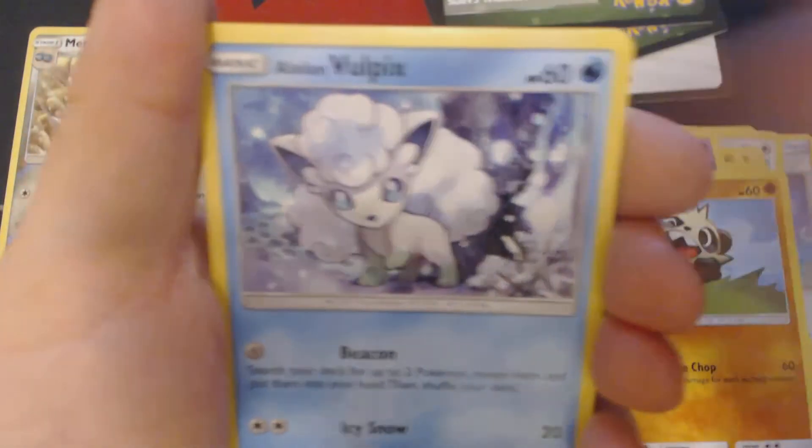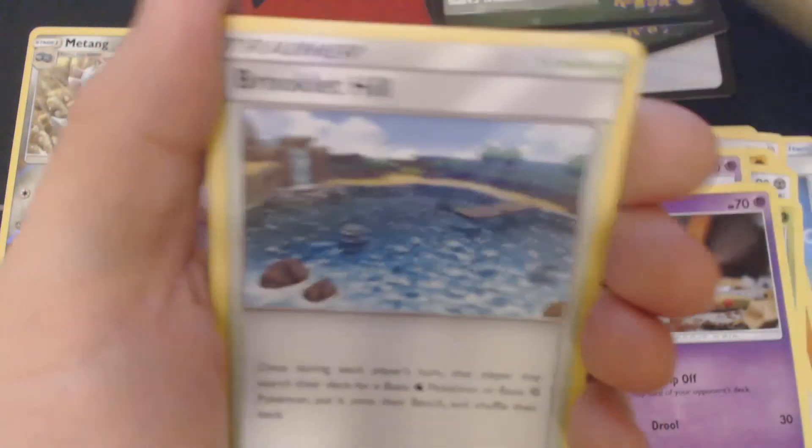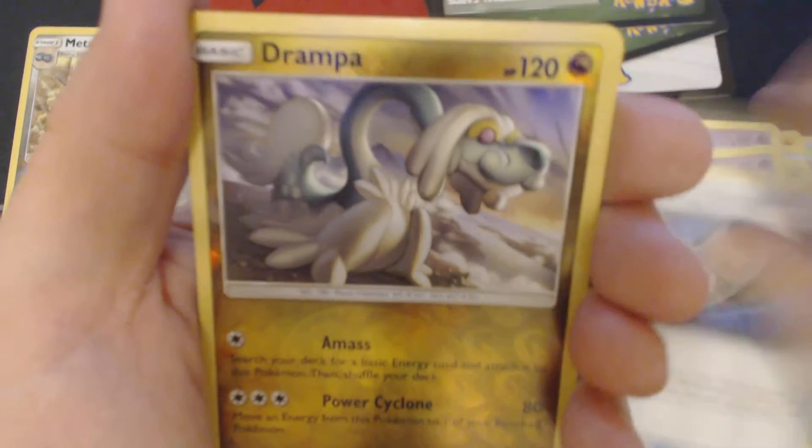We've got here Pancham, Alolan Vulpix, Chansey, Petlil, Trubbish, Darkness Energy, Brooklet Hill, Sligu, Energy Lotto, Reverse Hollow Drumpa, and Hunchcrow.